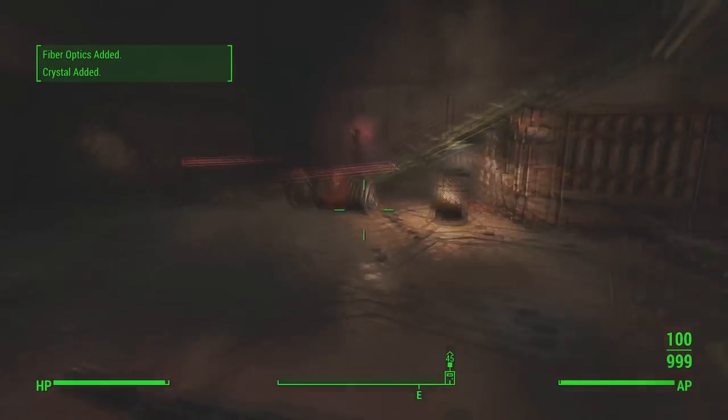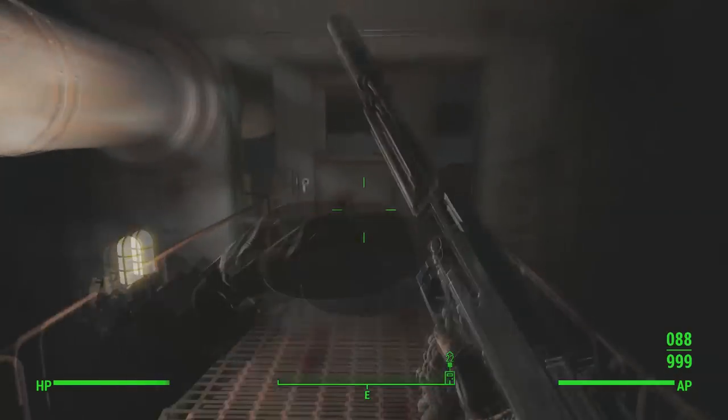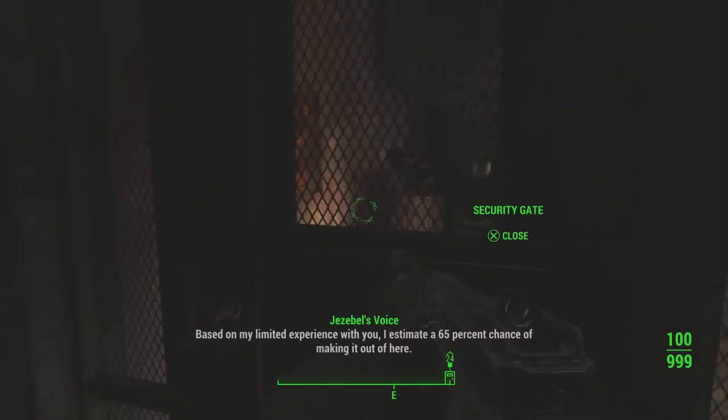After you've followed your way up these stairs and through the rooms, there is one final room which is across this bridge, and it has a character called Ivy.